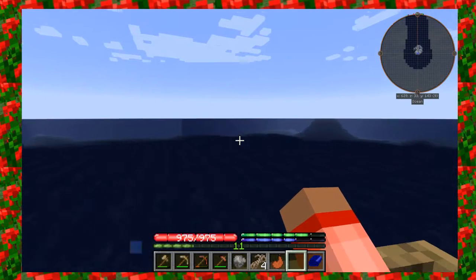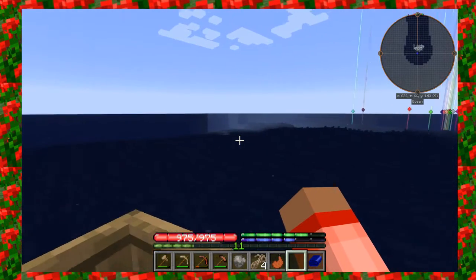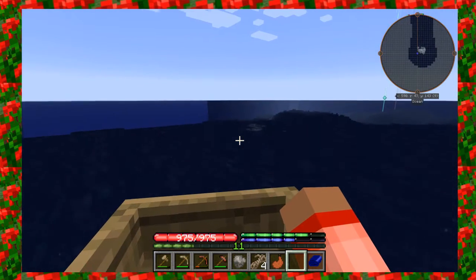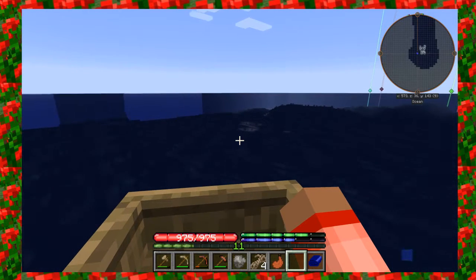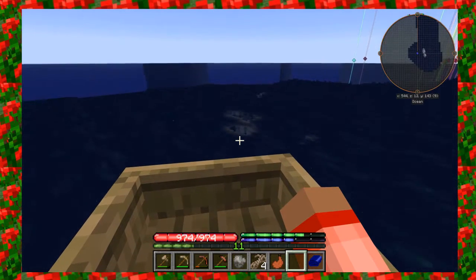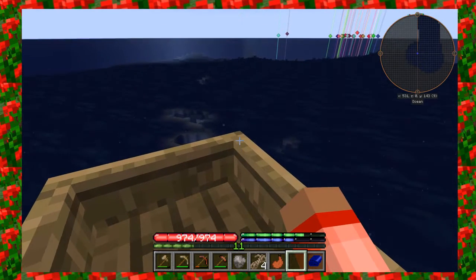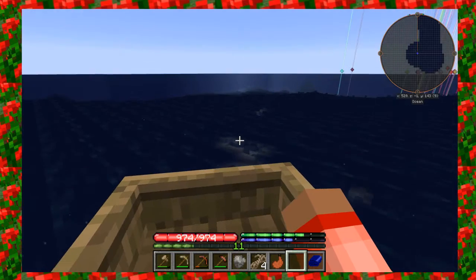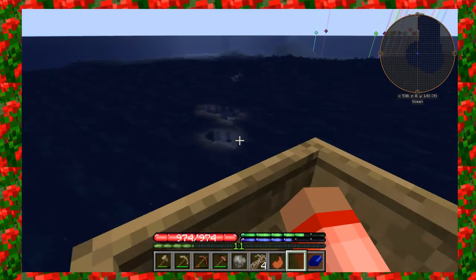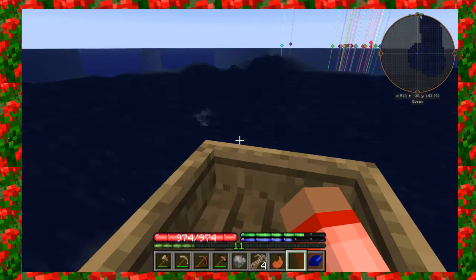I'm still on the quest for chickens, which are supposed to be close to the equator, so I'm going to look for some land and head back home soon. There's that light down there again — I don't know what that is. Not a lot of people are on right now so exploring chunks won't lag the server. I can see a light source down in the water and there's obsidian — so there might be lava down there. I did find lava — that's really cool.